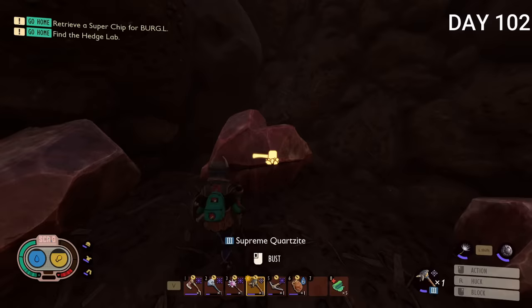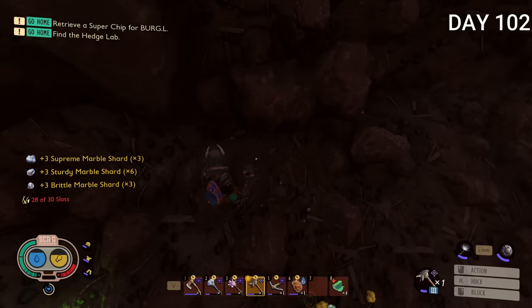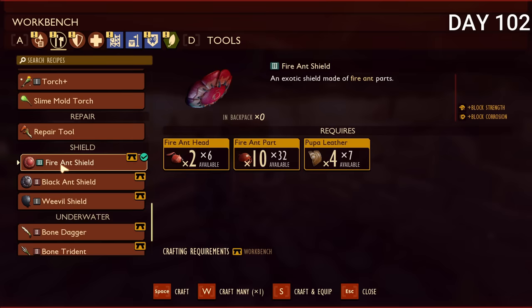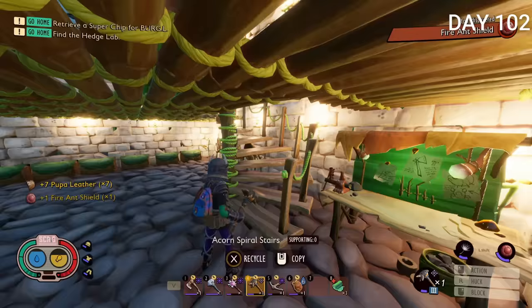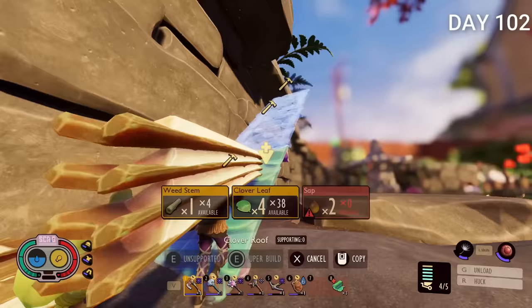At early morning of day 102 I got some supreme quartzite. Quartzite replaces tough nuggets and marble replaces style nuggets — they do the same thing, just with different names. I also went down to the fire ant hill to get even more quartzite. With the fire ants I killed I was able to create a level 3 shield — the entire 100 days I had been using a level 2, so I was finally able to upgrade.